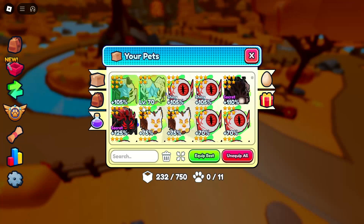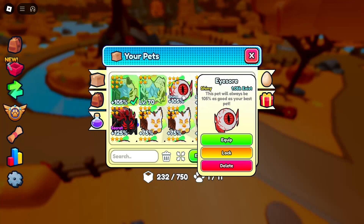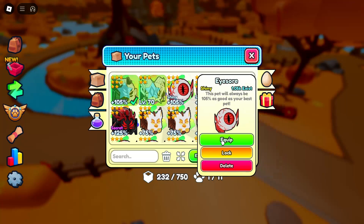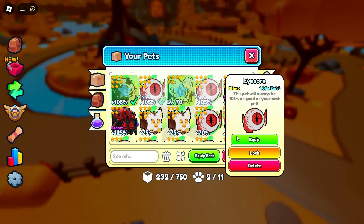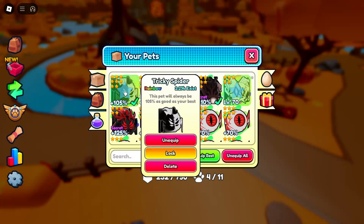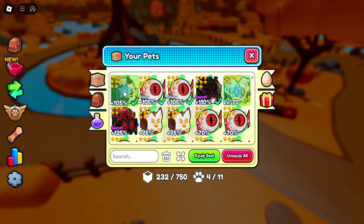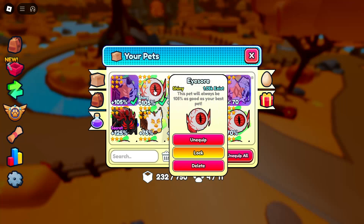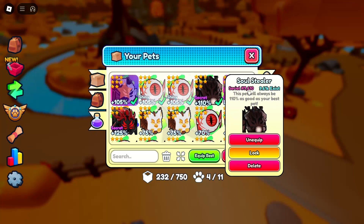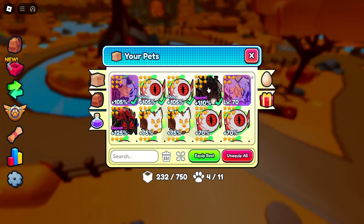So this is obviously the pets I got. We've got this one — oh wait, we got two shinies! Okay, I did not know that. So yeah, that was my bad, I actually missed it. So this is the team we have: a tricky spider which is the 35% one but in a rainbow, two shiny Ivasaurs. There's only one kid that actually exists and it's 105% as good as your pet pet. And we got a secret which is 0.8% with 9.6k that actually exists.